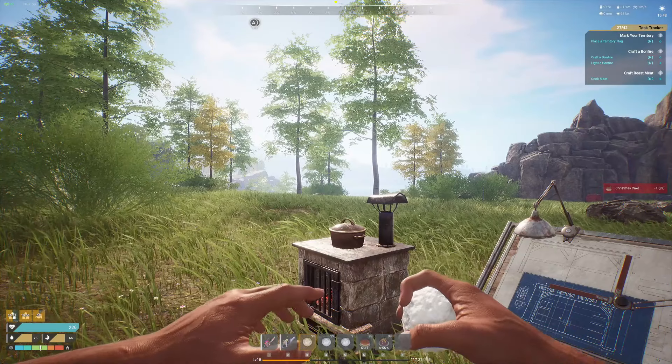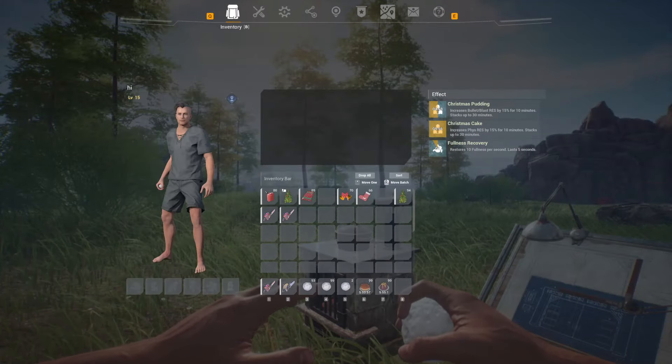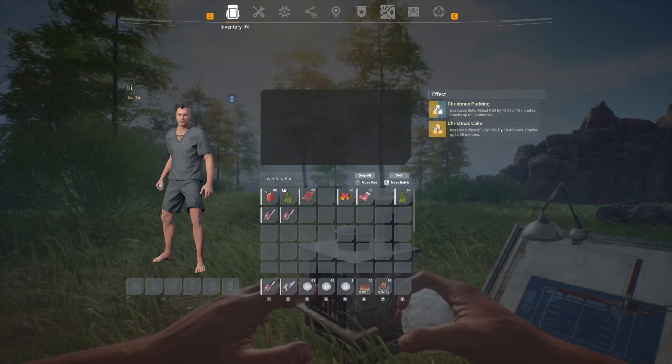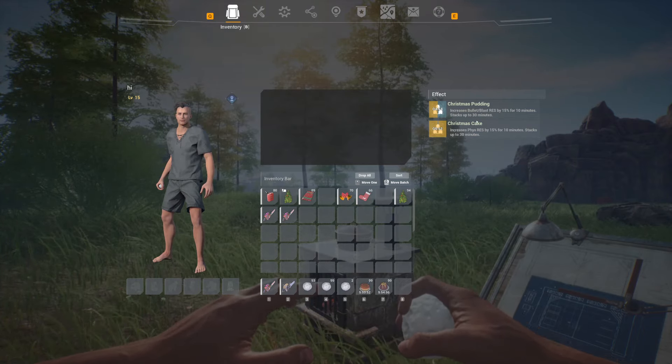Let's get a bite of this delicious cake, and then we're going to pop into our menu and go up to inventory. You can see on the right side: Christmas cake gives physical resistance by 15% for 10 minutes. That's pretty good.